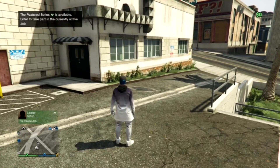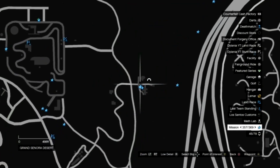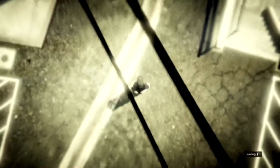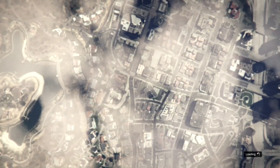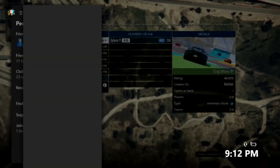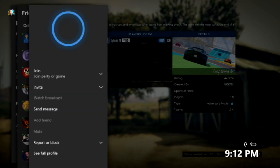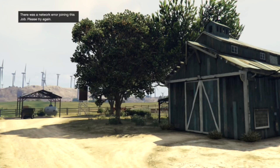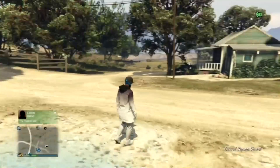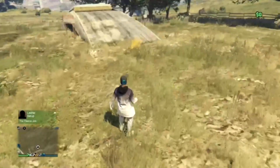Now teleport to your bunker. Find a spot on the map that is close to your bunker, hover over a job, click X to start it, click A, and host it. Once you get in, go to your friend and join their game. Accept the first alert and decline the second — you'll get the network error as normal and then teleport back close to your bunker, which makes the glitch even faster. Then go into your bunker.